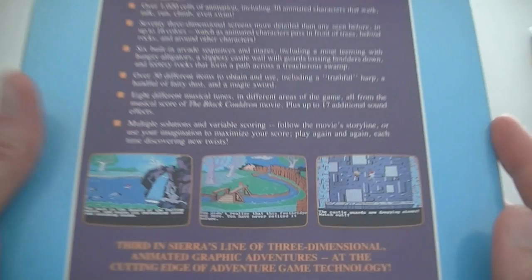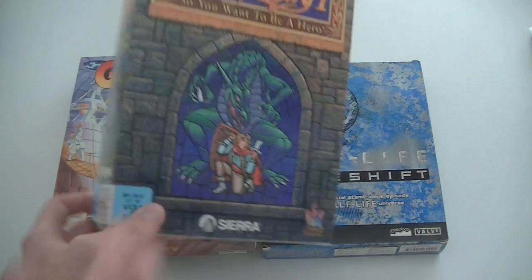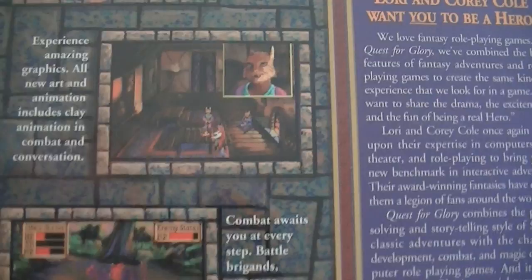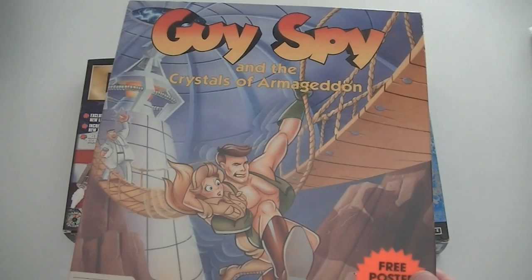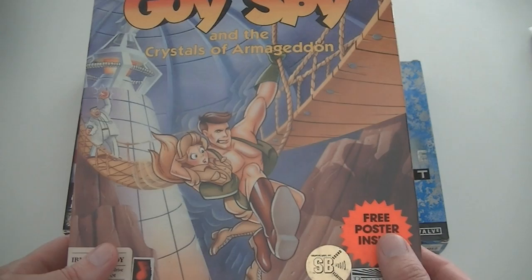Then a really old Sierra adventure game: The Black Cauldron, based on a Disney movie. As you can see it really resembles the King's Quest games and looks really old — I love that. Then Quest for Glory Part 1: So You Want to Be a Hero, also an old Sierra adventure, a little newer than The Black Cauldron but still quite hard to find. Then Guy Spy: Crystals of Armageddon — this box just screams adventure to me, it resembles that scene from the intro of DuckTales, has a whole Indiana Jones vibe going, and I love point-and-click adventures, so I'm definitely keeping that one.